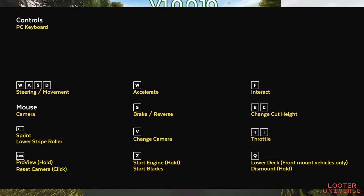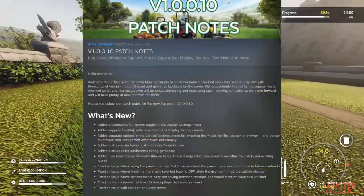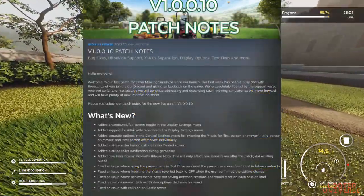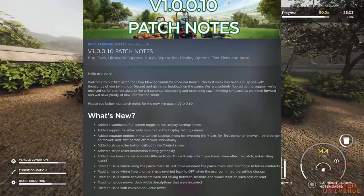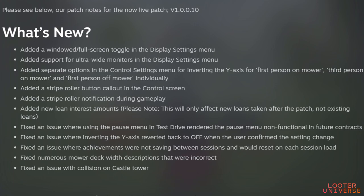Next up, the striper button has now been added as a notification, which is very helpful because it wasn't really clear how to stripe before. If you like striping, make sure you jump into my striping guide to see what you can do. Next up was the corrected loan interest amounts — there were some adjustments made to loan interest which were incorrect in the game, and those have now been updated.